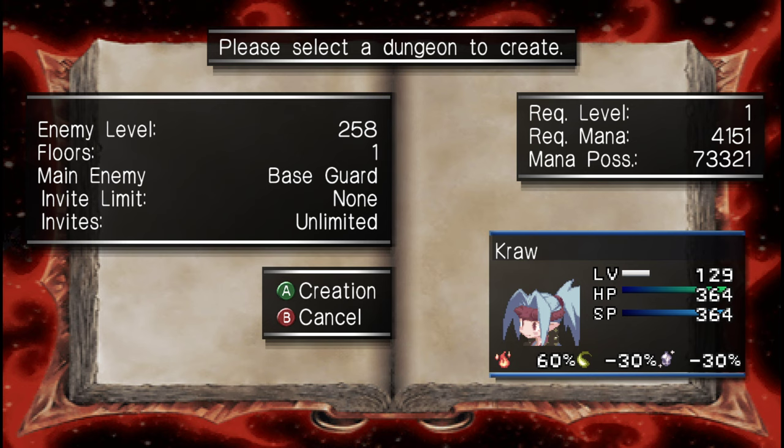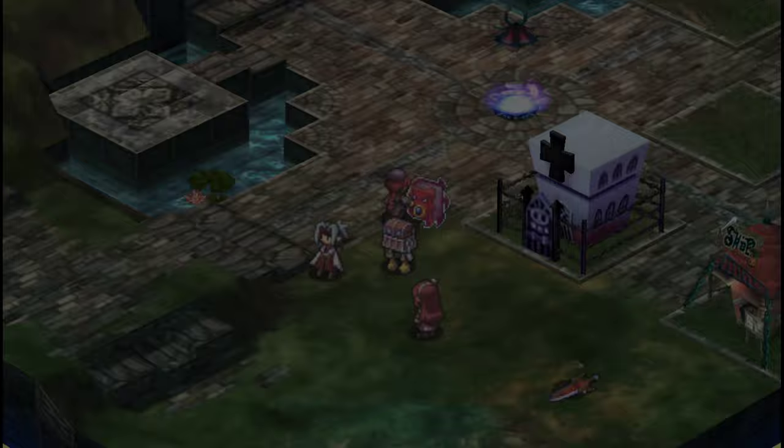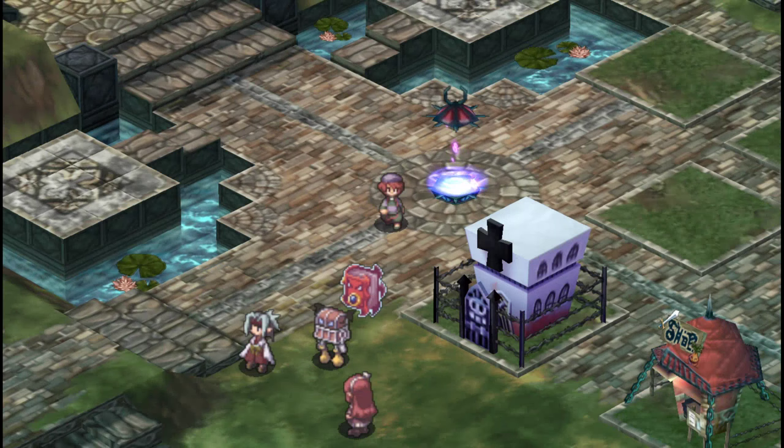You'll notice that the enemies in this dungeon we're about to wish for are going to be level 258 and there's only going to be one floor. The reason the enemies are level 258 is because that's twice the level of the character wishing — our sword master Craw is level 129, and 129 times 2 is 258. It only costs a little over 4,000 mana and we've got 73,000, so our mana farming was very efficient.